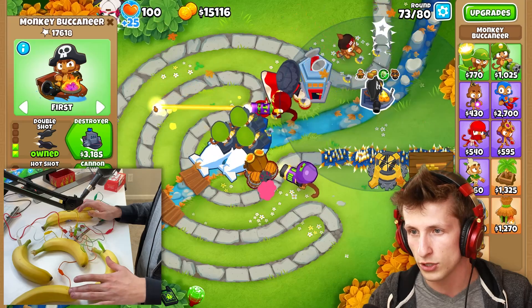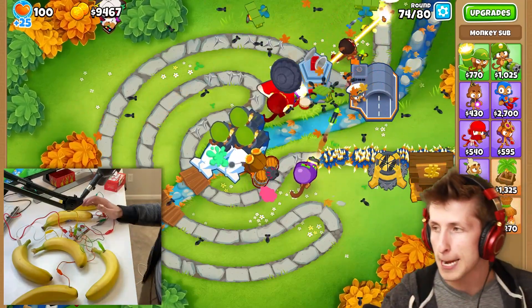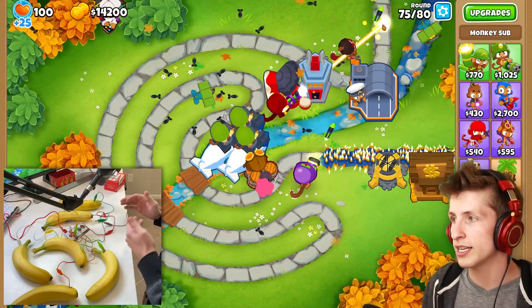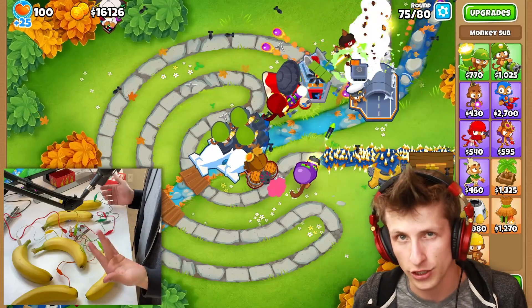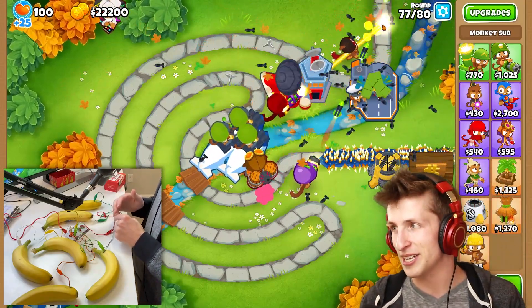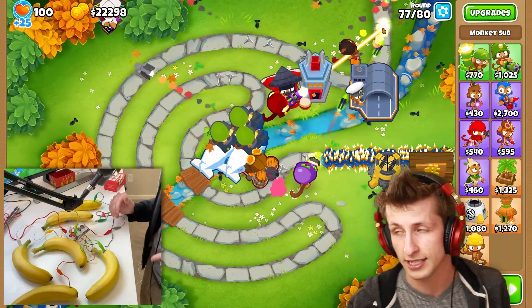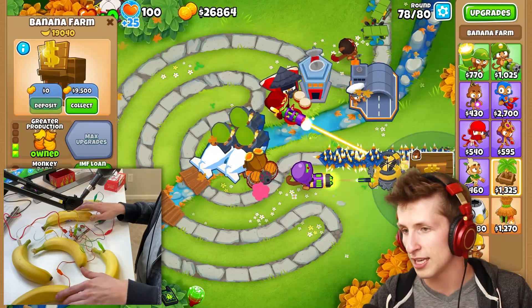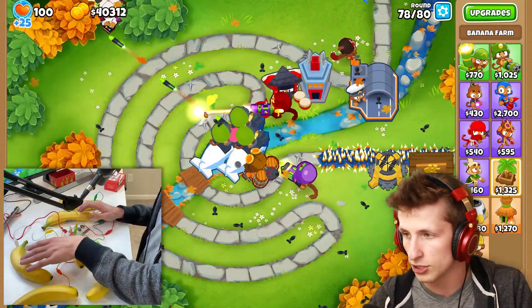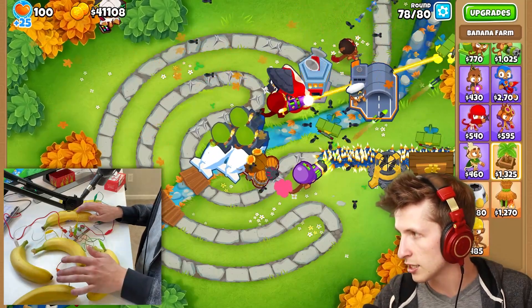This guy hasn't been upgraded — we can upgrade him to a destroyer for only three thousand, and now we have the flagship. We're already at round 70, so there's probably no way I could beat this using only dartling gunners — that would be really difficult. Do you guys want me to bring this challenge back and try to do real challenges? What if I tried challenges where I had to micro towers? That would be so difficult, but it's something I'll do for you guys. We're already at round 77 — imagine having multiple banks and clicking on all of this.